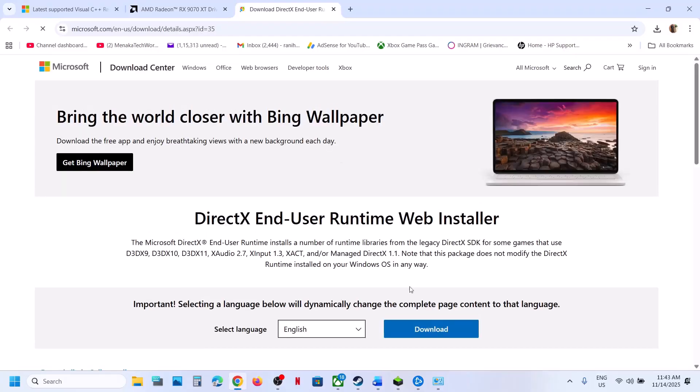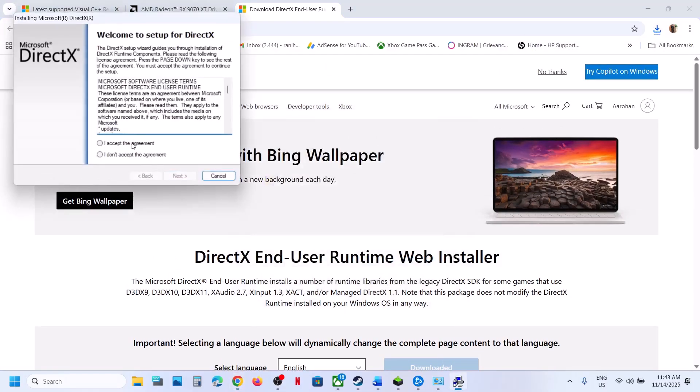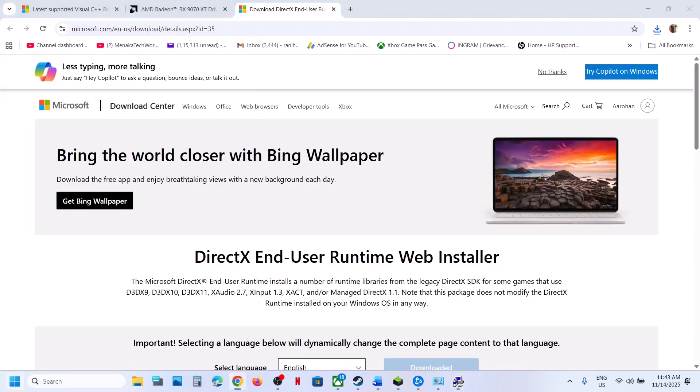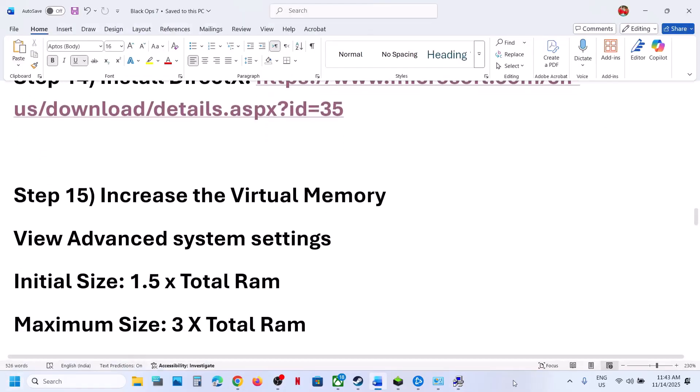The next step is to install DirectX. Go to the Microsoft website — the link is provided in the video description — click on Download and run the EXE file. Click Yes to allow, accept, click Next, uncheck Install Bing Bar, click Next, and let the installation complete. Once complete, click Finish, restart your computer, and check.